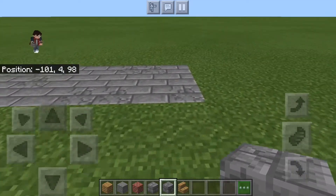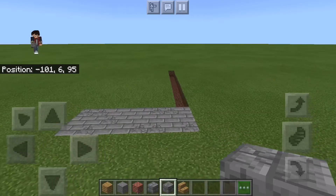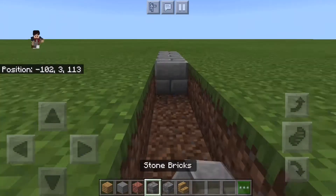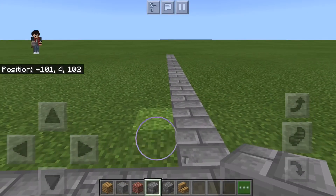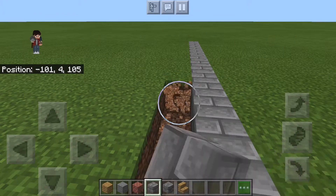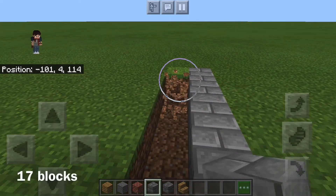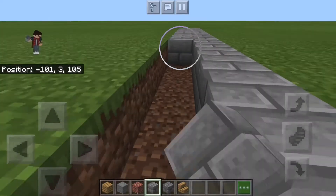Just adding some more — and you don't have to do this exactly, you can randomly place the stone bricks and the cracked stone bricks. I'm just building this out. Let me count: one, two, three... seventeen blocks. That's how long you want to make it, and you just want to fill it all with stone bricks.